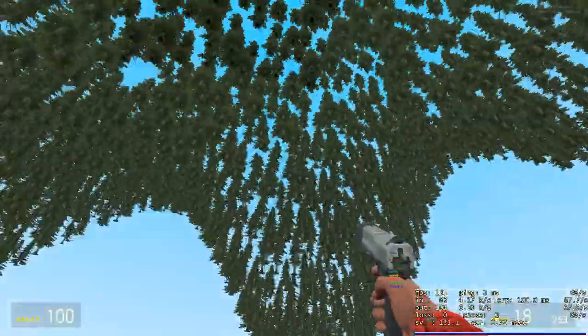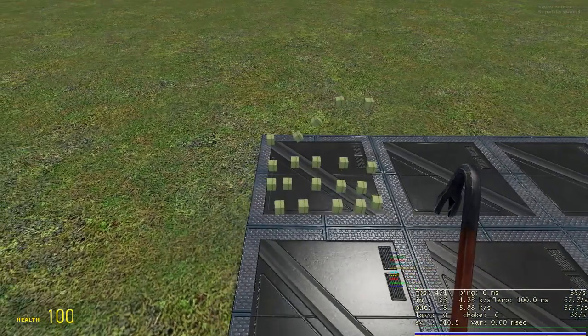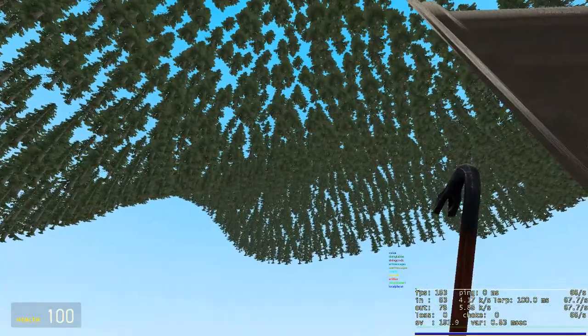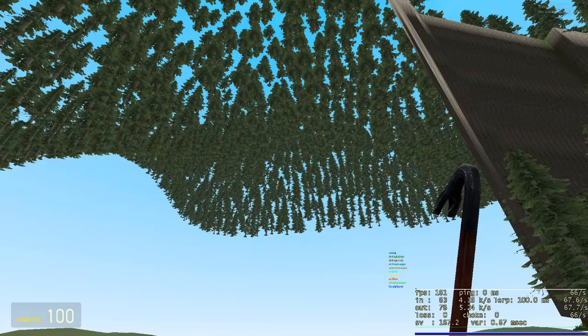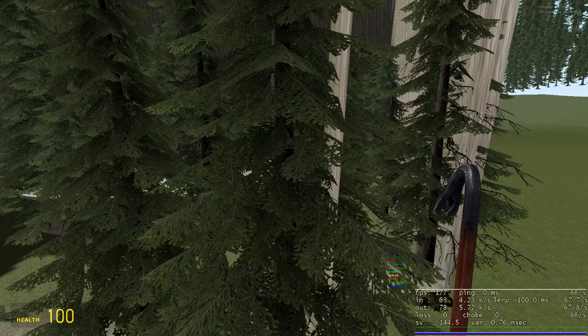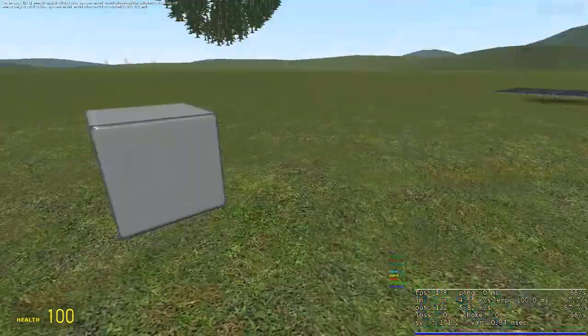Now the trees are generated per chunk. But another problem is that generation takes forever — it was a 10-minute wait just to log into the game because the terrain was generating. That's why I haven't refreshed it on camera. The reason is each tree has roughly 6,000 vertices. This cube, for instance, has 36 separate points — not 8, because you have to incorporate triangles.